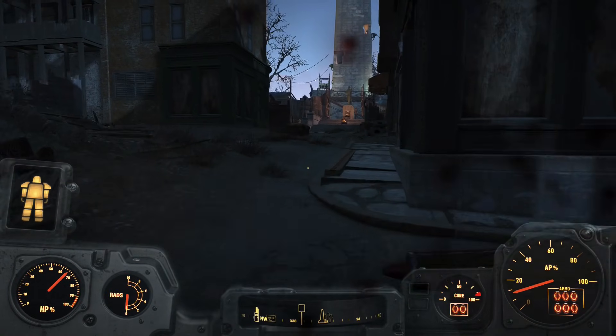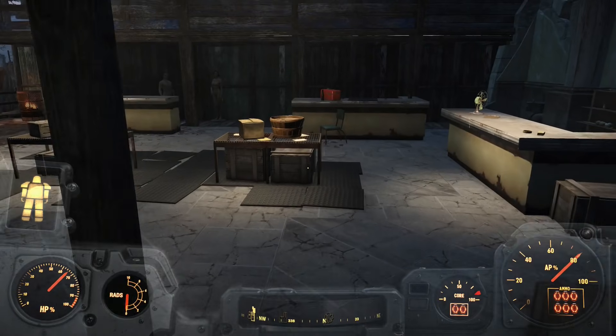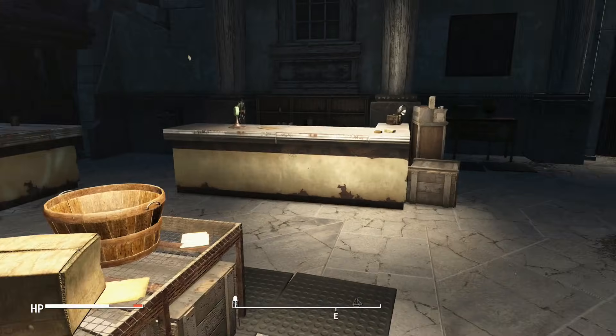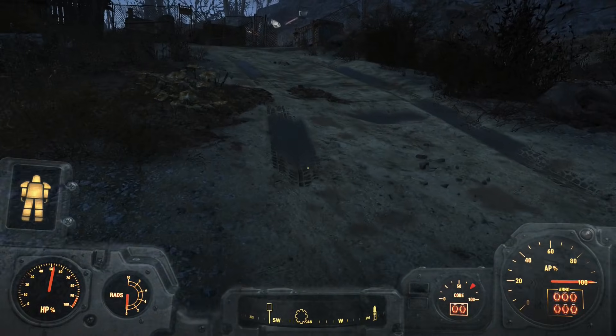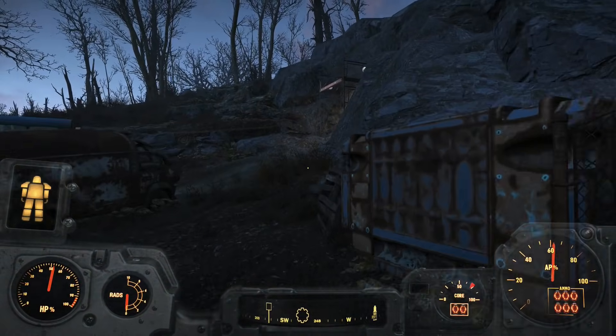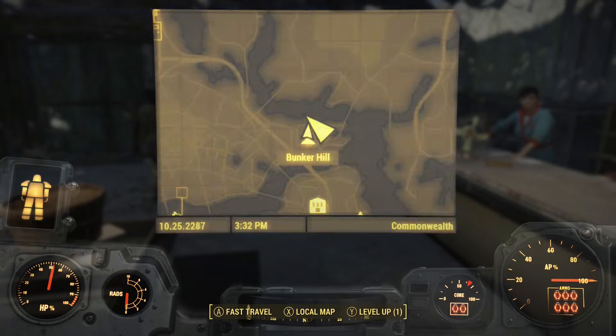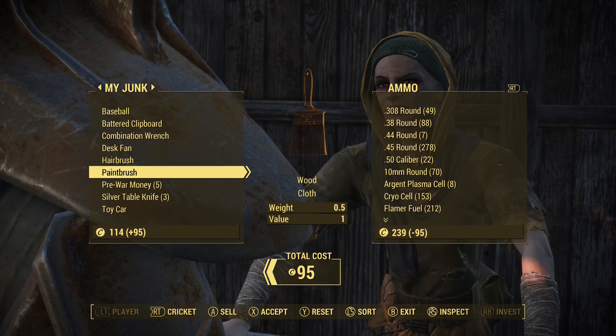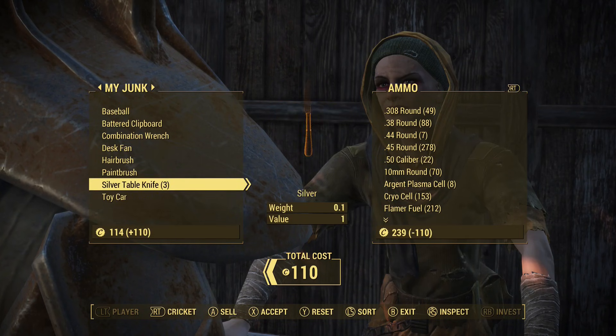The power armor made the rest of the walk to Bunker Hill very easy, but when I arrived, Cricket was nowhere to be found. I waited a few days to see if she'd spawn in, but it didn't work. So I went out of my way to find Vault 87, since she stops there every so often. She wasn't there either, so I started fast traveling back and forth from Bunker Hill to Vault 87 until she did spawn. Cricket had about 200-ish flamer fuel, and I was able to buy about half of it.